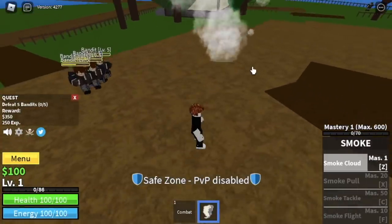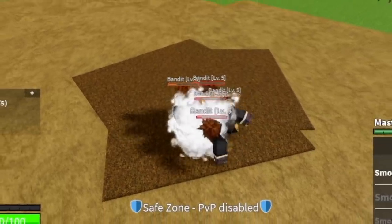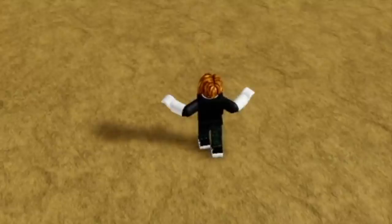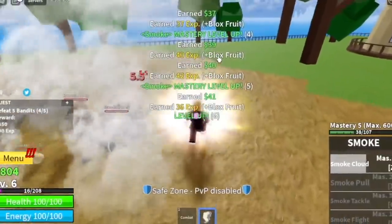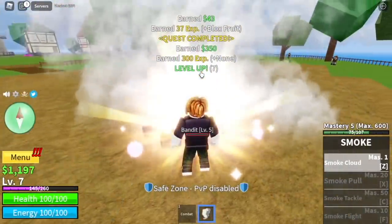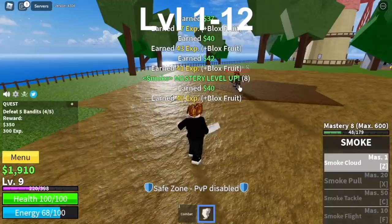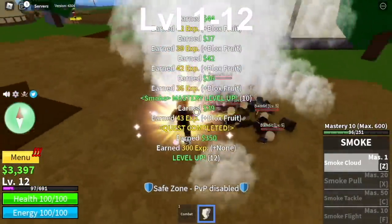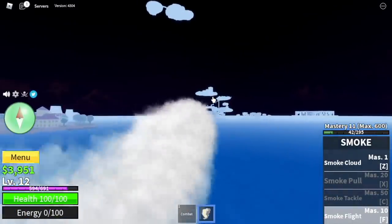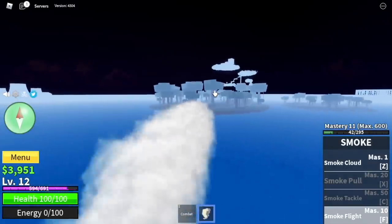This fruit is an elemental fruit, a Logia type, which means if you reach a certain level and your enemy doesn't have Haki, they cannot hit you. No need to dodge your enemy's attacks, which makes your grinding a lot faster and easier. The goal here is to reach level 12, because you will be unlocking your flight F skill, the Smoke Flight. Now we can travel to other islands faster.